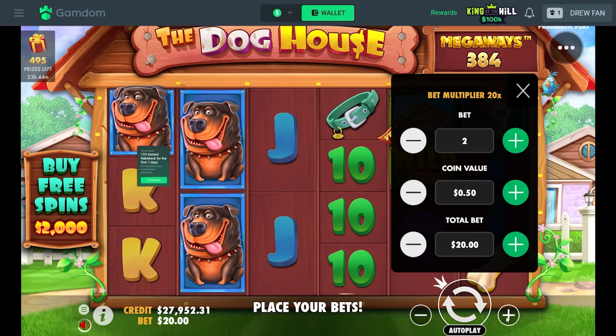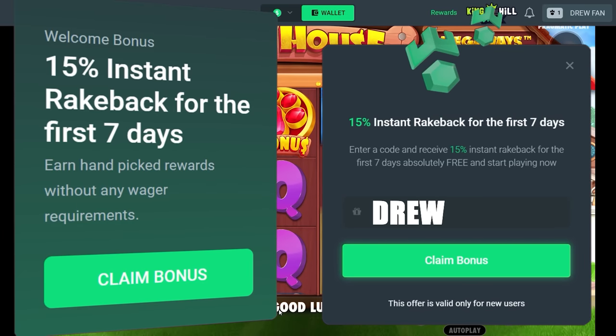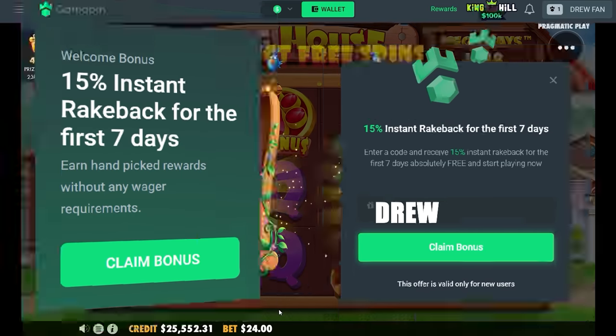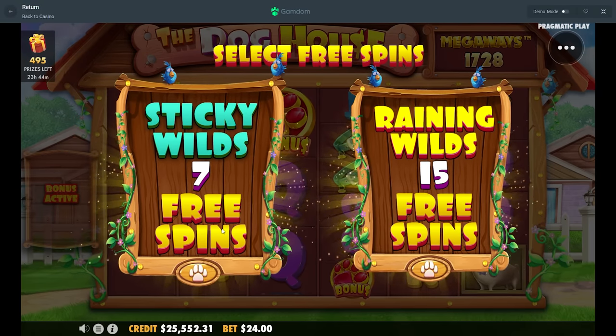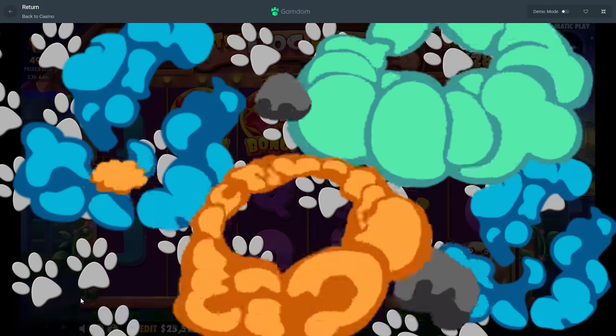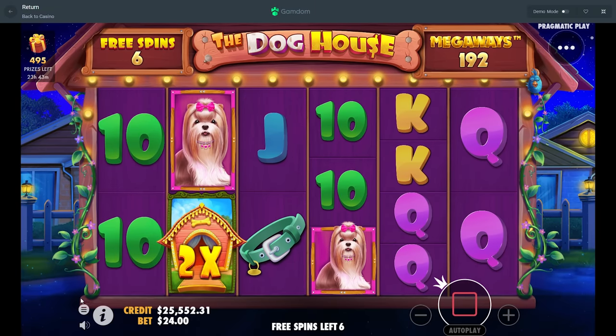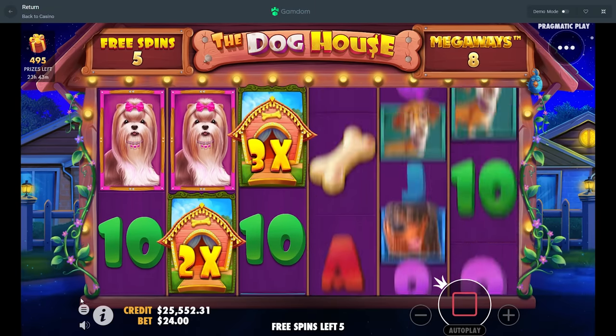Alright, what's up guys, today we are on Gamdom with $28,000 in the balance, doing a $20,000 bonus buy on Dog House Megaways. Starting out with the 2400 hoping we get one of those little 2000x wins which will completely cover our 20k buy — that sounds like a plan to me.